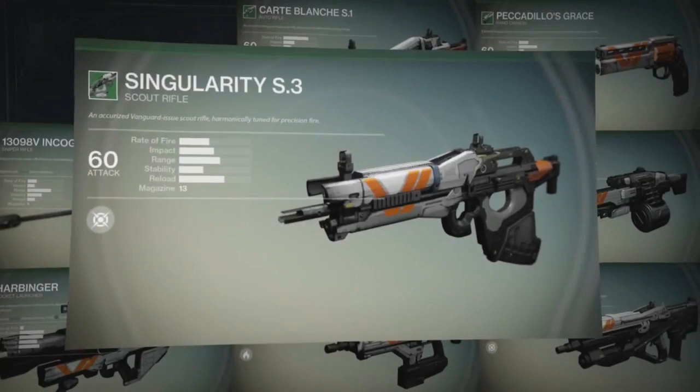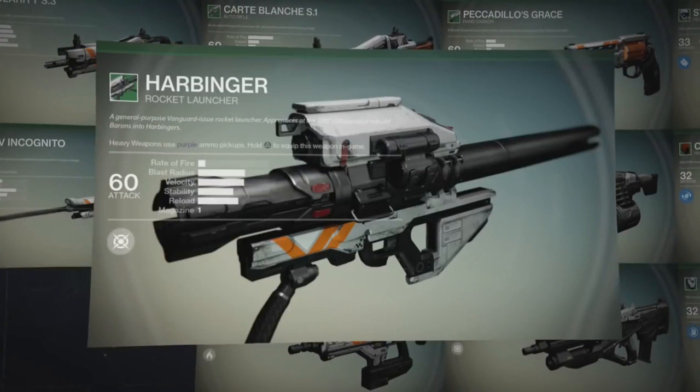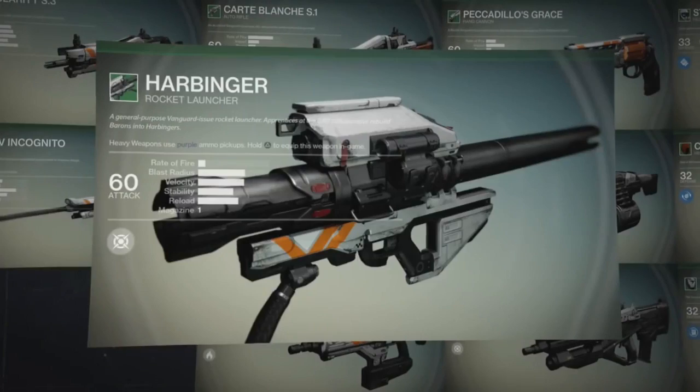The Singularity Scout Rifle is an Accurized Vanguard issue scout rifle harmonically tuned for precision fire. Next up is the Incognito Snipe Rifle, a flexible Vanguard issue snipe rifle that uses nano-lathe components to improve design tolerances. After that we have the Harbinger rocket launcher, a general purpose Vanguard issue rocket launcher — it also states that Apprentices rebuild Barons into Harbingers. Barons were in the Destiny beta and are just an earlier test model of the rocket launcher.